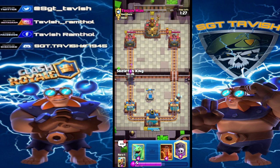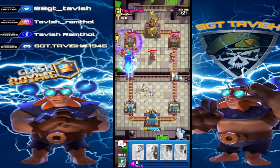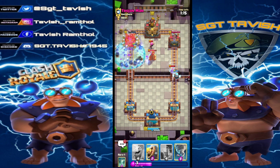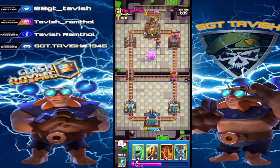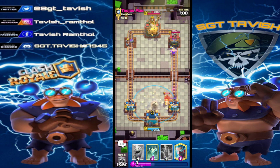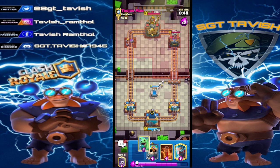He plays Valk into the opposite lane so we're just gonna play Skeleton King Graveyard. He plays a Log onto my Tombstone giving me more skeletons, so I'm gonna activate the ability and just like that we should take the tower - he doesn't have Earthquake or Log. Really easy to play. Now we're waiting to see which side he plays his Hog Rider. We get a nice Tornado, waiting for the Valkyrie to die, and now we've got a good Tornado - both towers are basically the same HP.